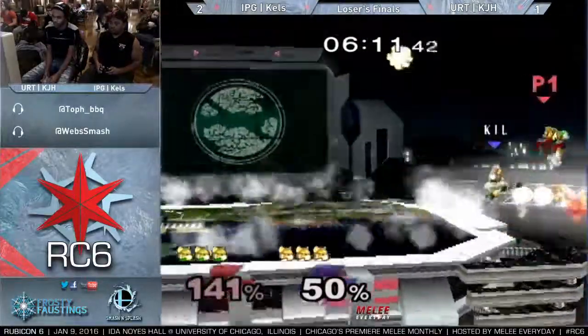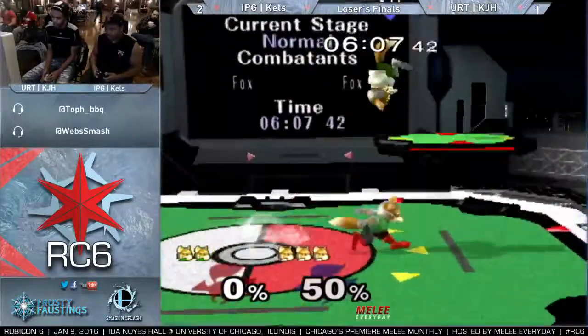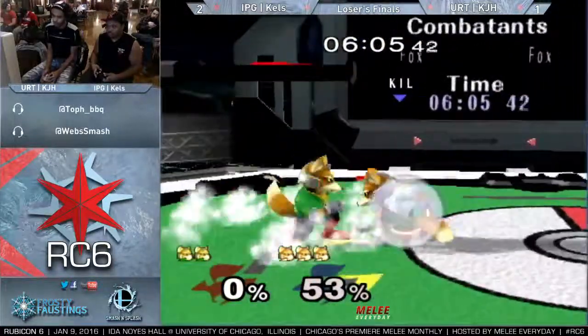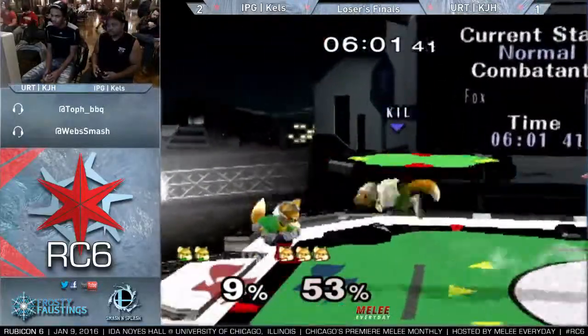Nice edge go from Kels. Good back air, KJH. Is he going to tie this set up 2-2? We saw last time Kels with a 3-2 run back — let's see if Kalindi tries to get that revenge on him. The reverse reverse.